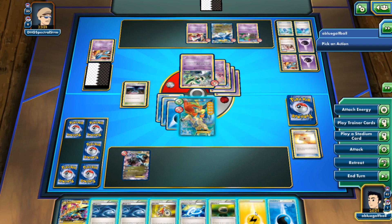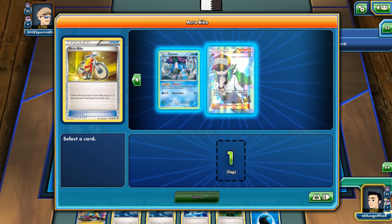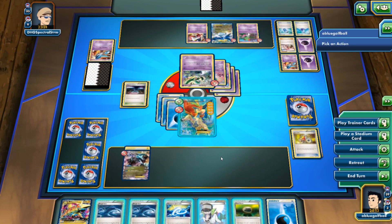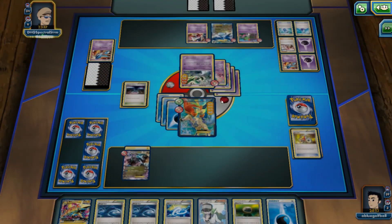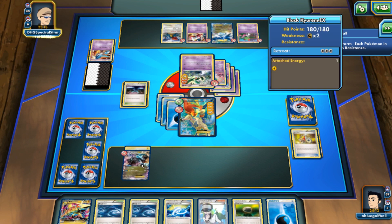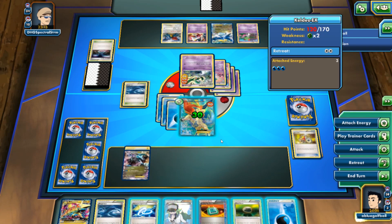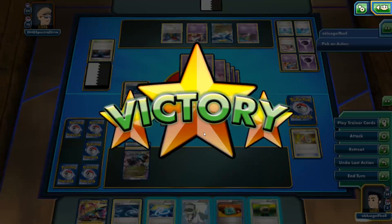We could put a lot more pressure here. I do have a Float Stone. We get a Suicune. I'm going to hang on to the N in case I really need it. Let's go for a Secret Sword — it's going to be a two-hit knockout. Even if I played the Water Energy, my opponent would have survived with 10 anyway, so it wasn't necessary. I'd rather power up the Black Kyurem on the bench. We get hit for another 40 — that's okay. I play the Rough Seas now. I forgot to do that last turn. My opponent concedes the match — all right, let's go ahead and play another match.